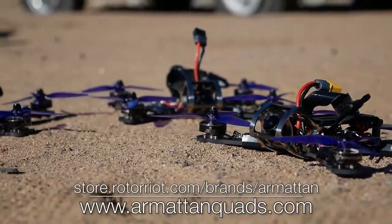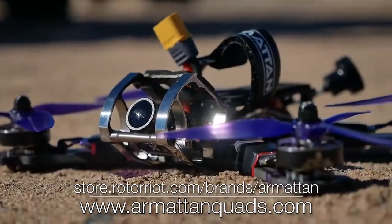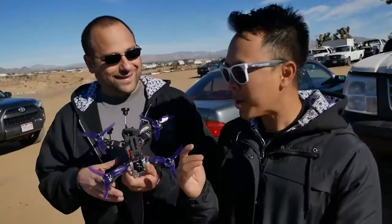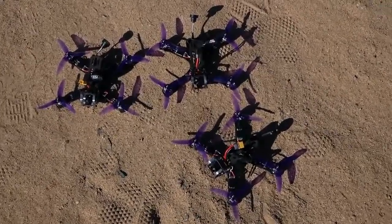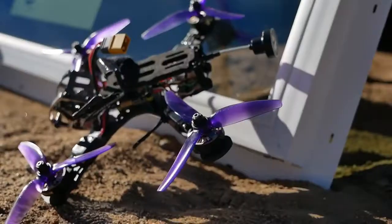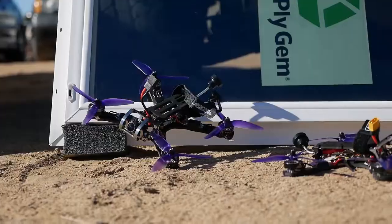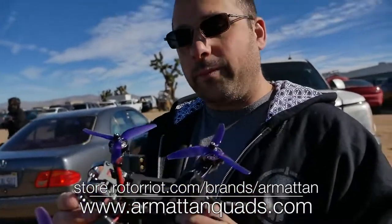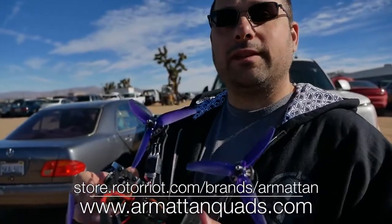While the folks back there are getting the glass set up for us to break, now's a great time to plug today's sponsor, which is Armitan. Armitan is an FPV frame company and they offer a lifetime warranty — even if we intentionally smash it into a car. We can always go back to Armitan and get that frame replaced, no questions asked. It's made out of titanium, so if there's any quad that's going to break glass, it's going to be the one with the titanium front end. Thanks to Armitan for providing us with three complete builds. You can get this exact ready-to-fly quad built by Armitan on their website — link in the video description.